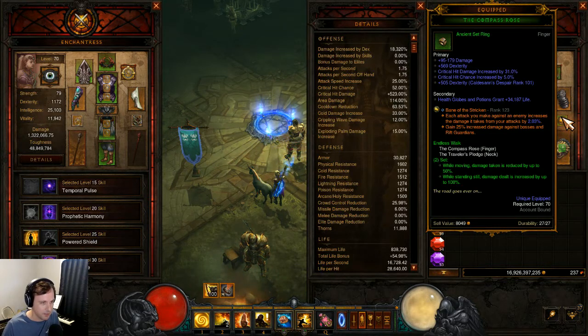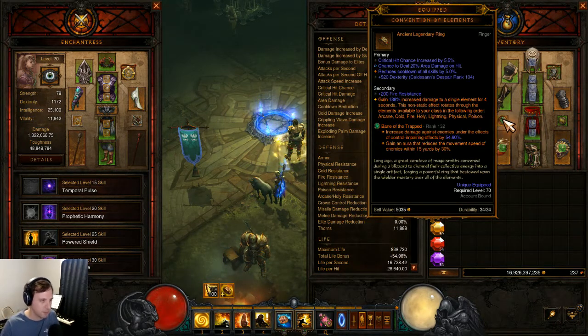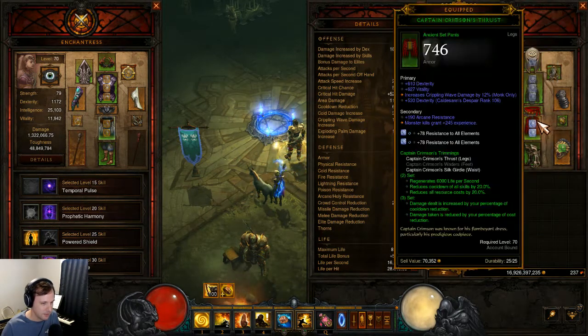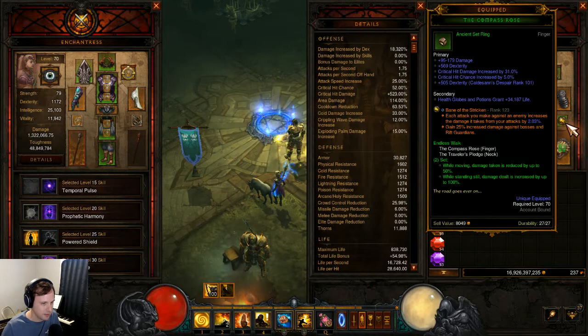Unfortunately, that means this ring came with no cooldown or area damage. But there are five different things that are all really, really nice to get on rings, so it's actually a little easier for this build compared to some to get good trifectas. The worse your weapons are, the more the average damage being ancient and high matters. Last time I pushed I was still using a non-ancient Lion's Claw, so that really benefited having another big roll of damage, even though it's pretty small compared to weapon damage.